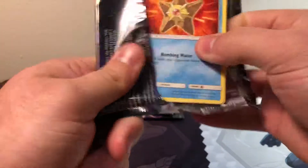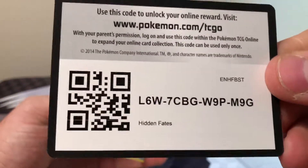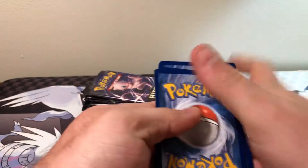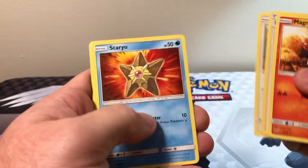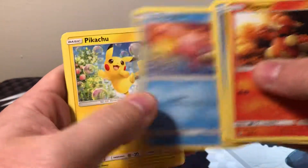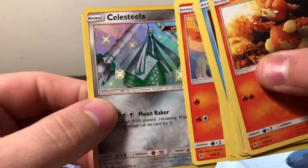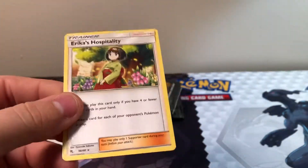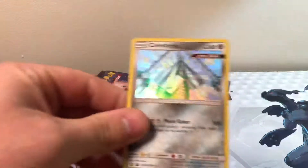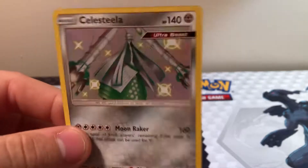Next pack — let's get some good stuff out of this, shall we? Hidden Fates. Water energy, Magmar, Brock's Grit, Chansey, Staryu, Clefairy, Slowpoke, Pikachu, Charmander, Shiny Celesteela, and an Erica's Hospitality non-holographic. I've got a couple of those, but still nice to pull a shiny — that's cool.